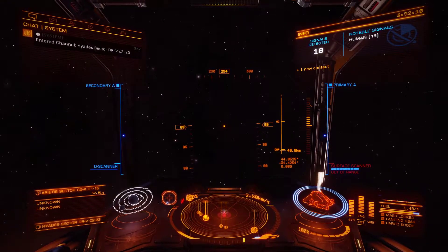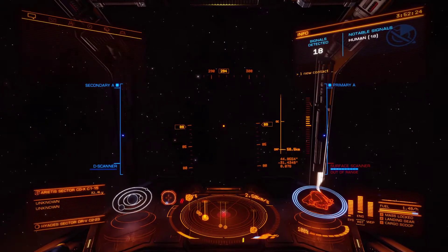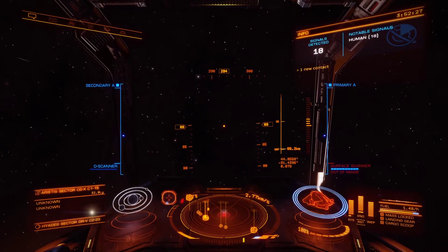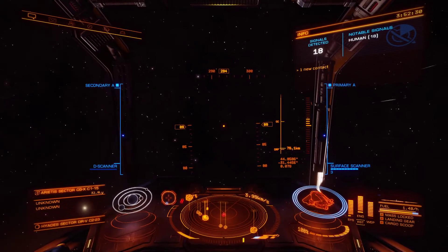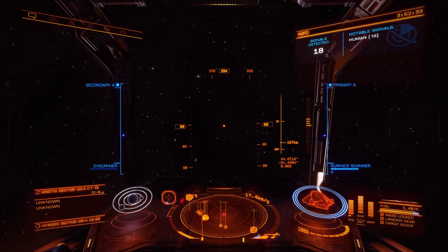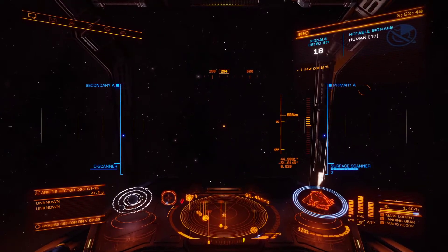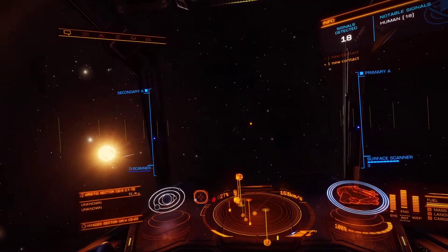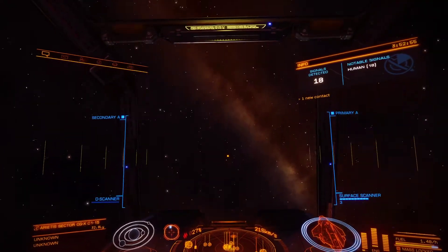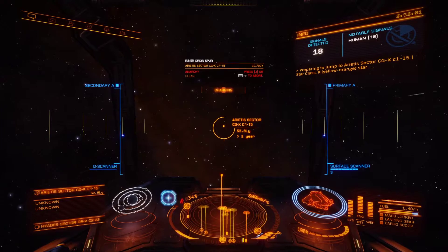That will get us out of there. I wait until I'm above the OC - I'm not sure what that stands for - but when I get there I know I'll be far enough away to be able to rotate back towards the planet to our next jump point. And we're out of that, so I'll turn around, face back this way. We are completely clear and we can go into super cruise.